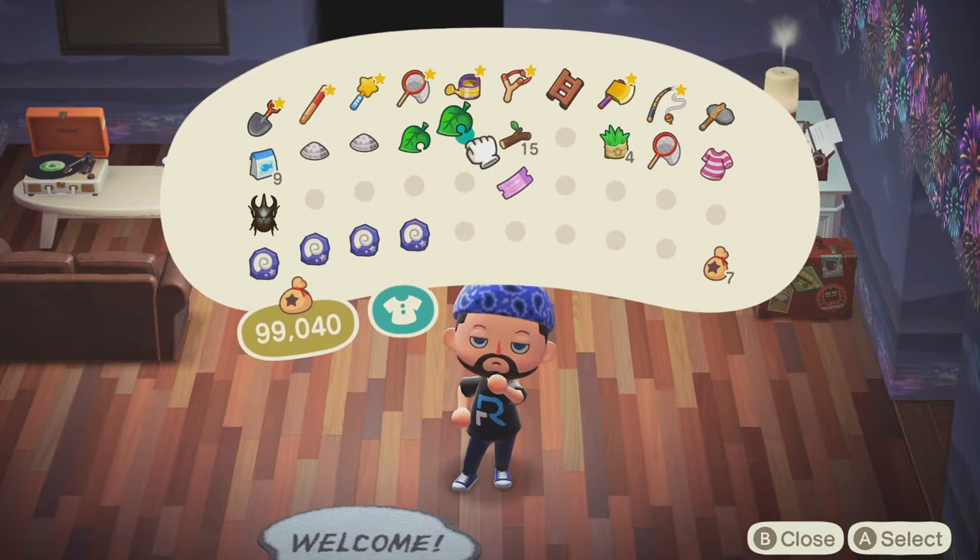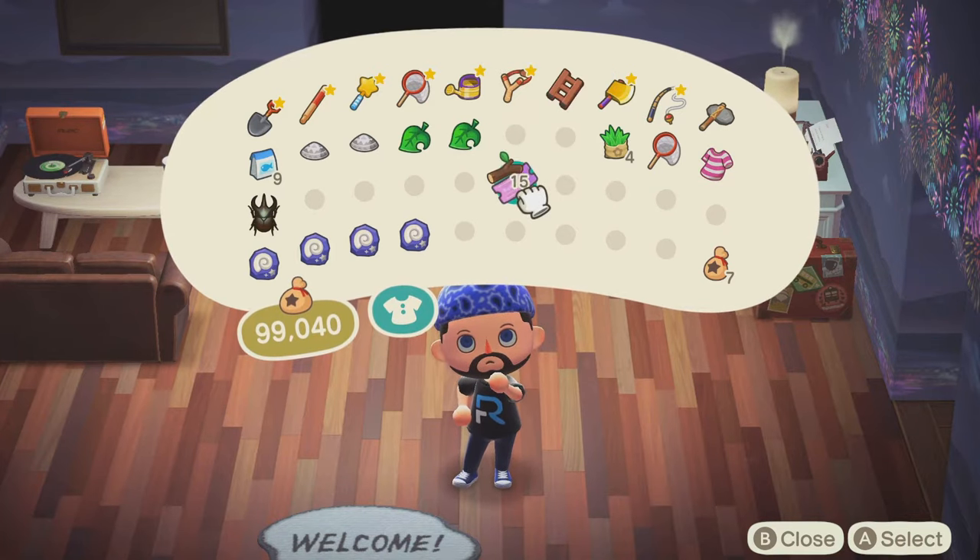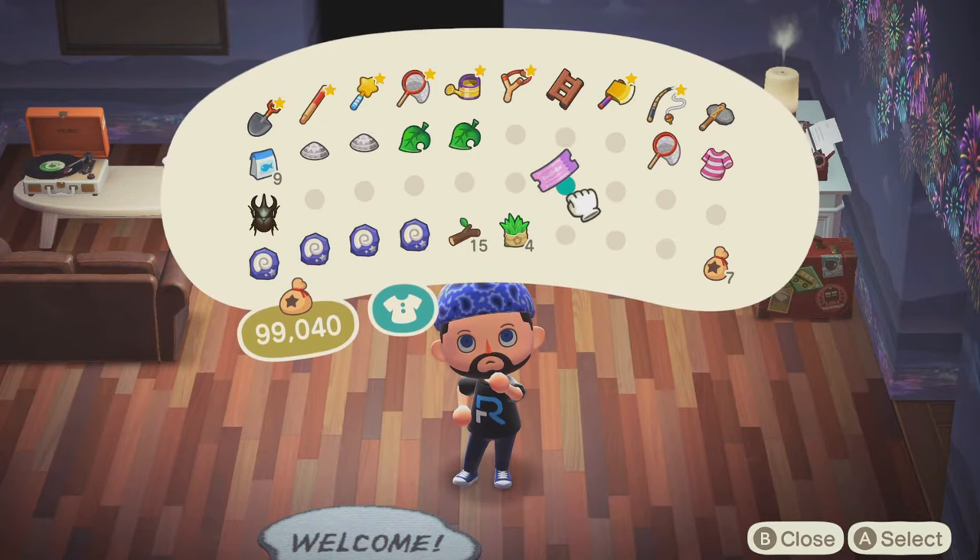Trust me — after a few weeks with the game, you'll have more Nook Miles than you can possibly know what to do with, unless you want to go on a crazy number of villager hunts, which I wouldn't blame you if you did. After those two upgrades, you'll have four rows with a total of 40 item slots.